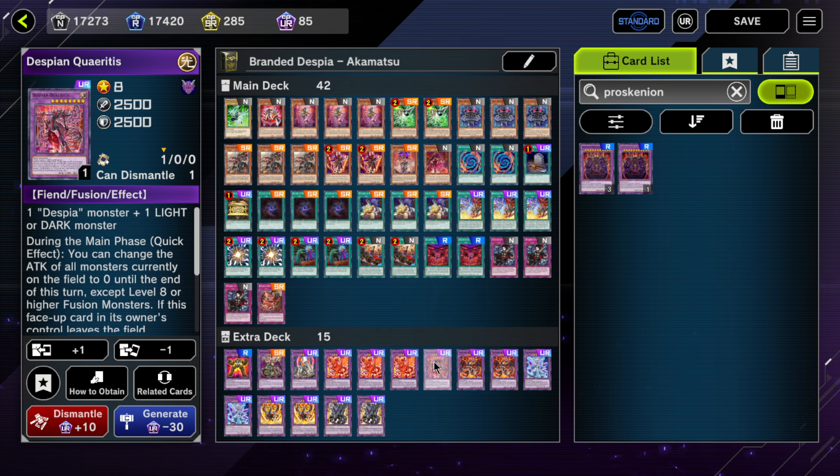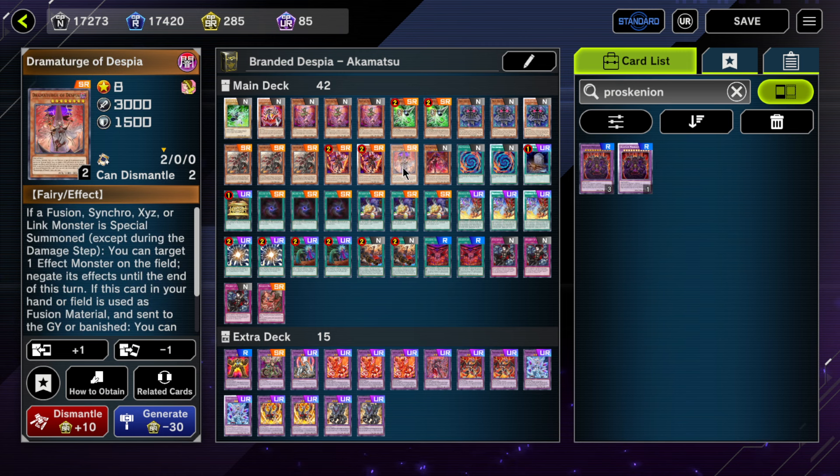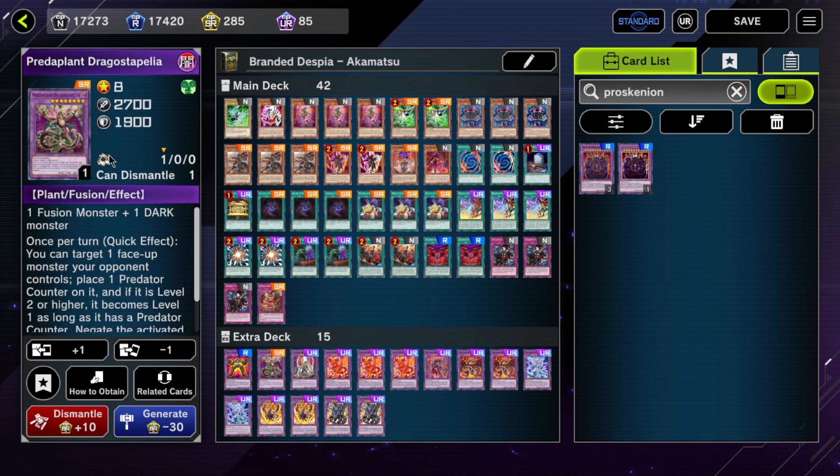Coretis is pretty good — his floating effect and ability to change all monsters' ATK to zero is helpful for clearing Sprite and Mathmech boards. The floating effect means your opponent basically has to respond, and if they remove him, they contend with another interruption in the form of Albaz, or you can add a Despia monster. Two Masquerade — sometimes I wish I had three, but two will serve you the entire season. Ending on Masquerade or Drago Steppelia is really good this format and you want to end on these cards as much as possible.